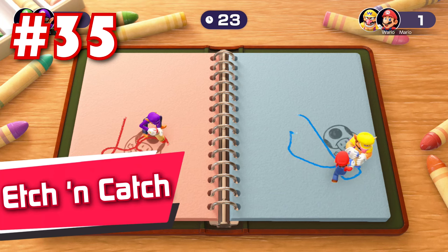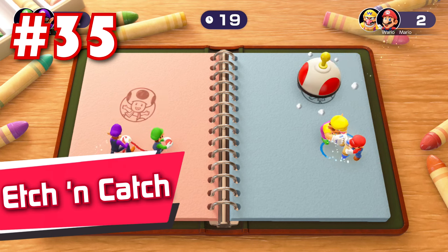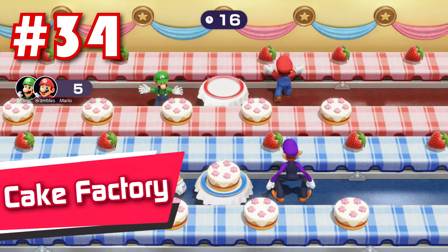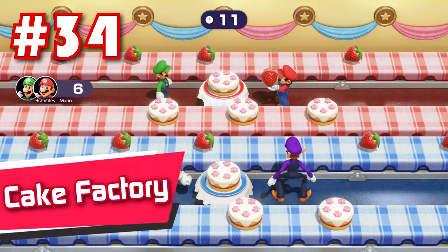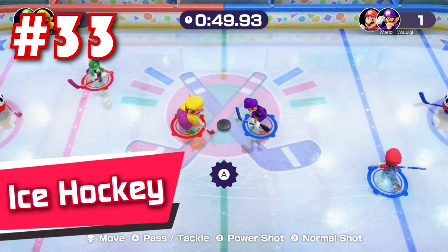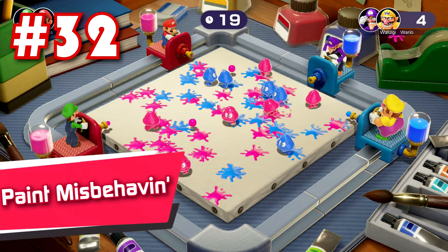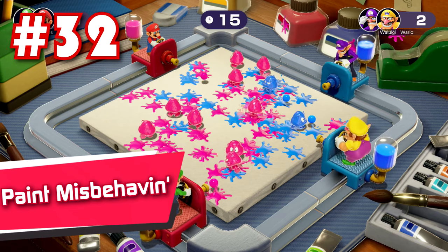38: Goooooal — it should've been 10 O's because that's how many goals the 3 players need to make to win. Yeah anyways, this one's pretty good. 37: Picking Panic — timing is everything here. Things can go either incredibly well or incredibly poorly for your team, and it's that uncertainty that adds to the charm. 36: Later Skater — the most chaotic racing minigame here, and I'm all for it. Good stuff. 35: Etch and Catch — a bit clunky on the controls, but very creative and pretty enjoyable nonetheless.